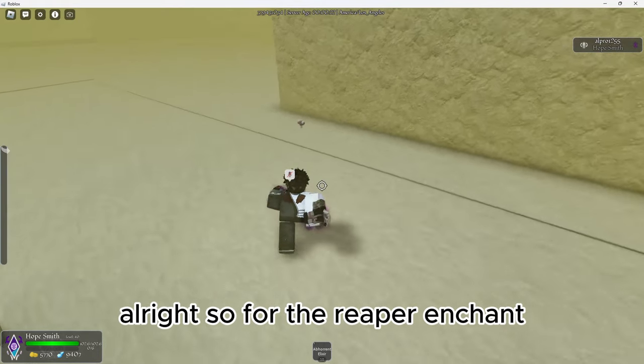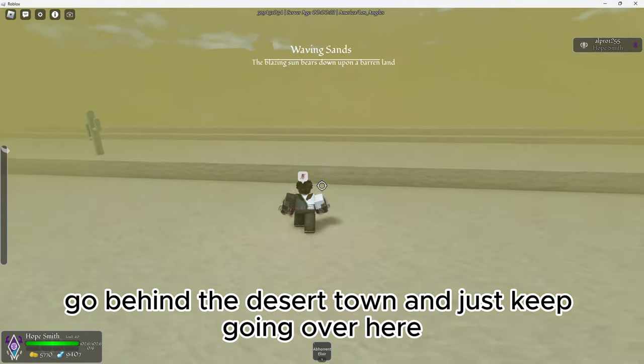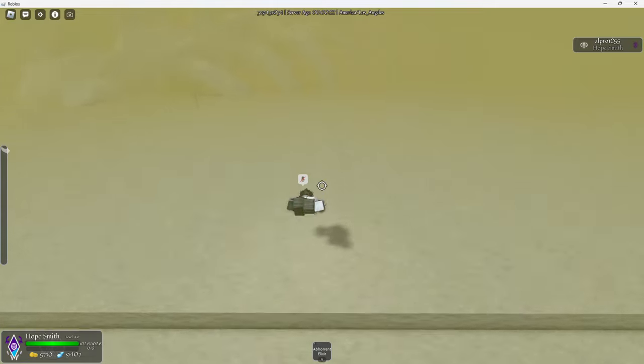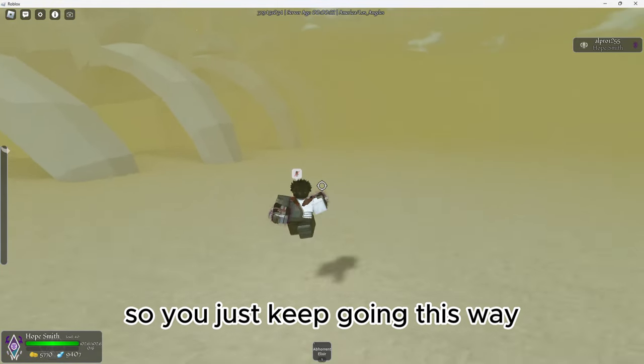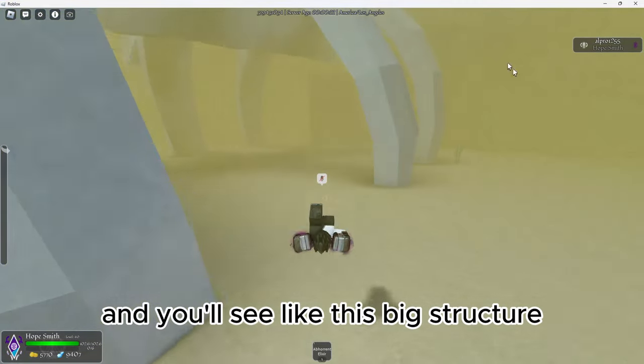Alright, so for the Reaper enchant you want to go to the Desert Town, drink an Abhorrent, go behind the Desert Town and just keep going over here. It's not really a long pathway, so you just keep going this way and you'll see like this big structure — this thing right here.